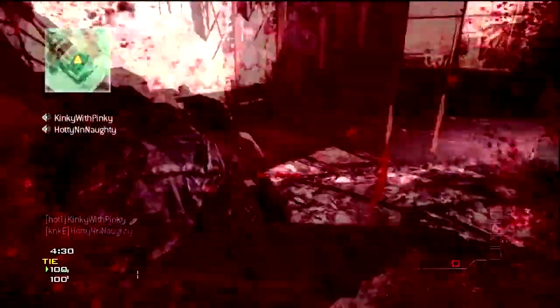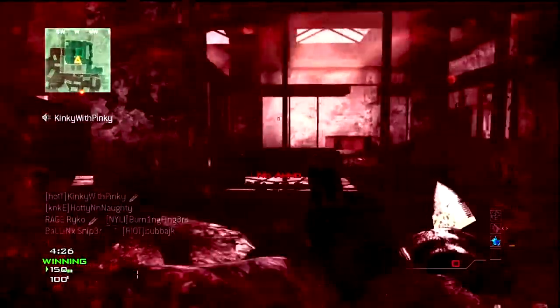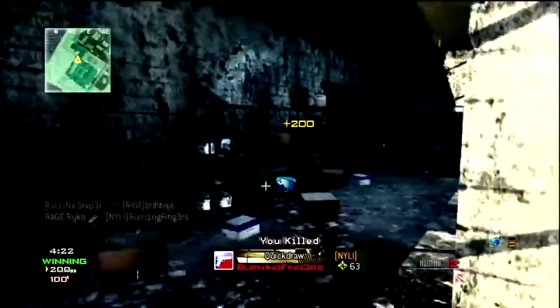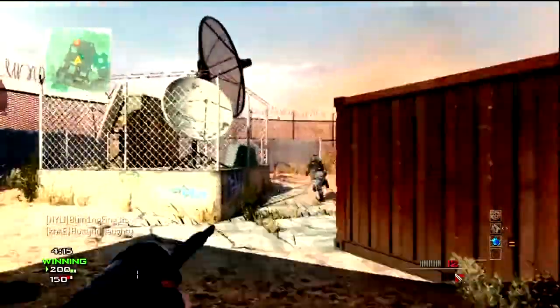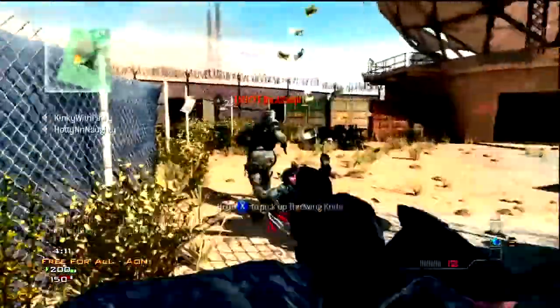My third tip is to control a hotspot. First, you gotta learn the hotspots. On Dome, the hotspots are the two areas next to the dome. You're gonna see me controlling one of them — the one I'm going to right now. Use your throwing knife no matter how far they are unless they're across the map, so you can get some ammo and another throwing knife.